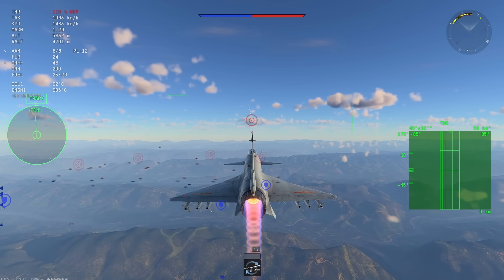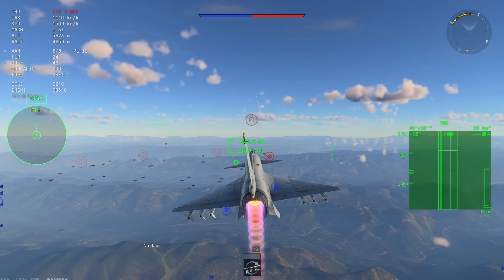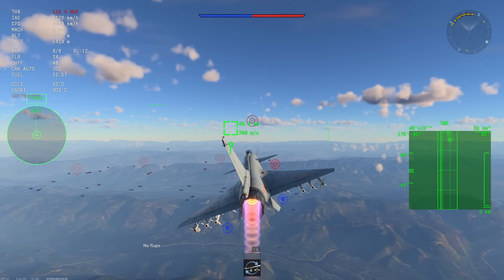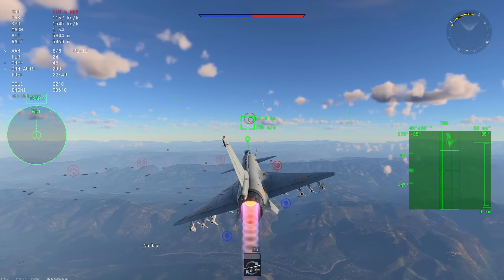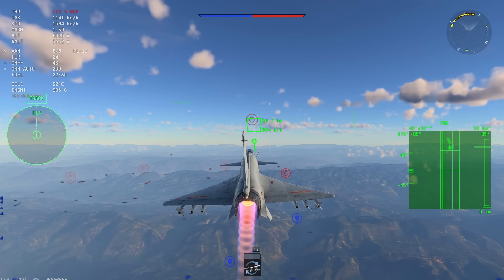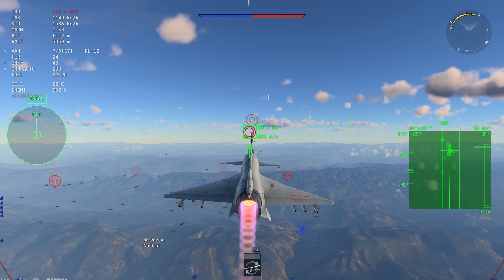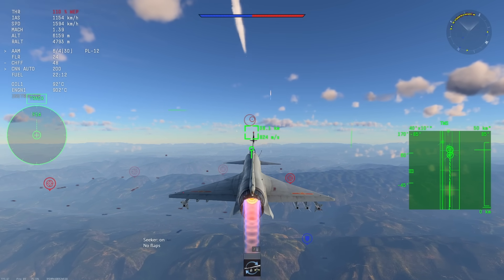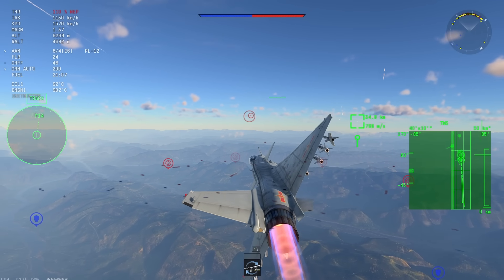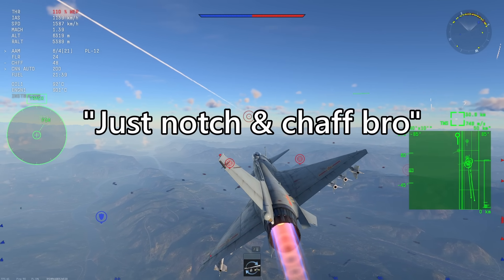I've been playing a lot of top tier recently, and there have been a lot of situations where I feel like I'm notching correctly — pulling 90 degrees and spamming chaff — but even still the enemy missile connects. Most of the videos I've seen about evading FOX-3 missiles just talk about notching and turning perpendicular, with some talk about f-pole maneuvers, cranking, no-escape zones, and stuff like that.